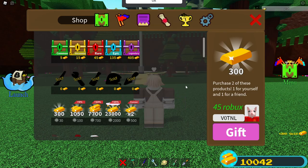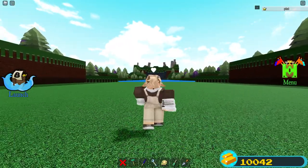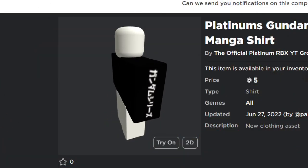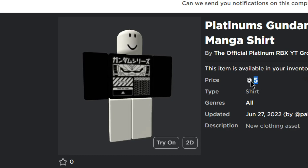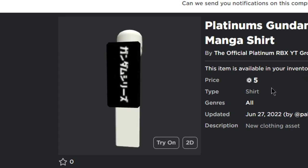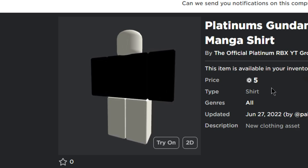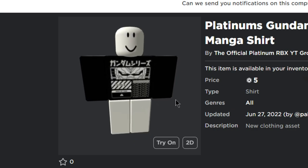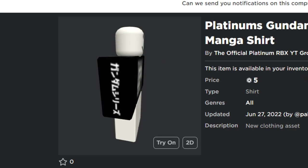In today's video we are going to be reviewing every single one of my showcases. The intro is kind of long but I also have a challenge — kaboom, new merch sale! I made an epic Gundam t-shirt. It's only five Robux. I'm giving away six thousand gold, one thousand to six people that buy this shirt, and I will record myself doing it. It's epic and you get a shirt out of it.